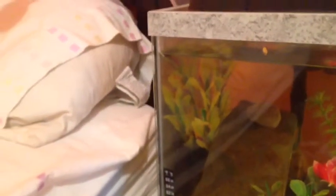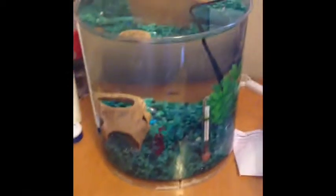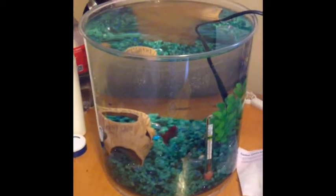There's also a silk plant in the background. There's her betta — you can't really see him because he's very old and resting on the bottom. He's a very dark blue-purple color and his name is Mr. Blue. He is in a 10-gallon tank.